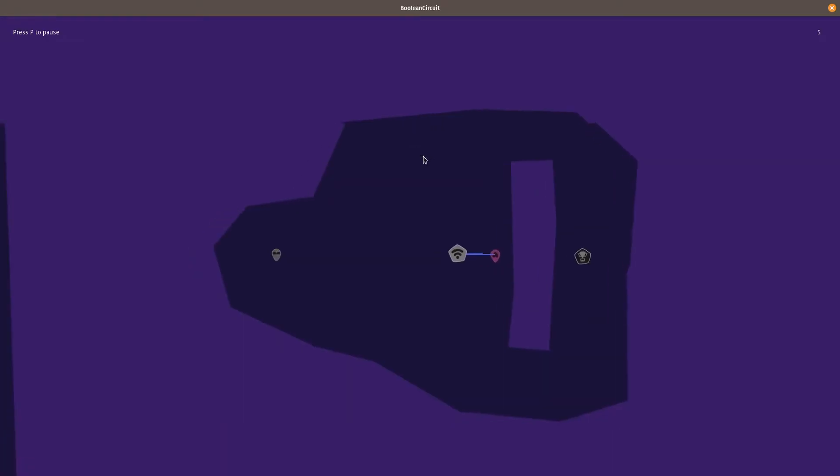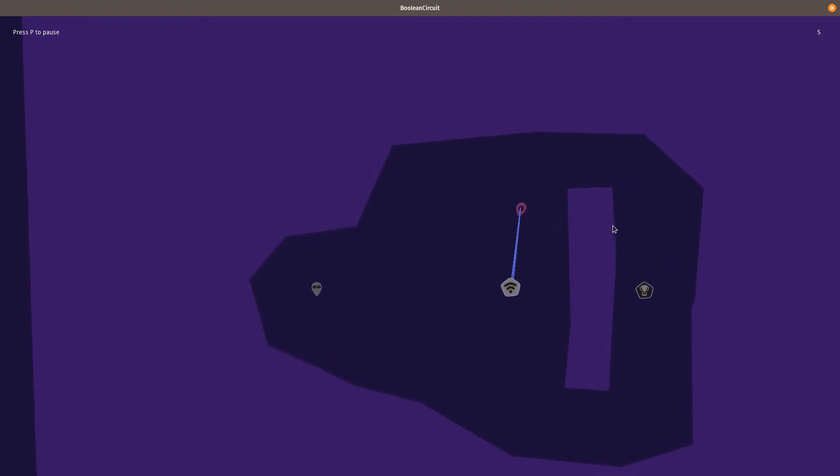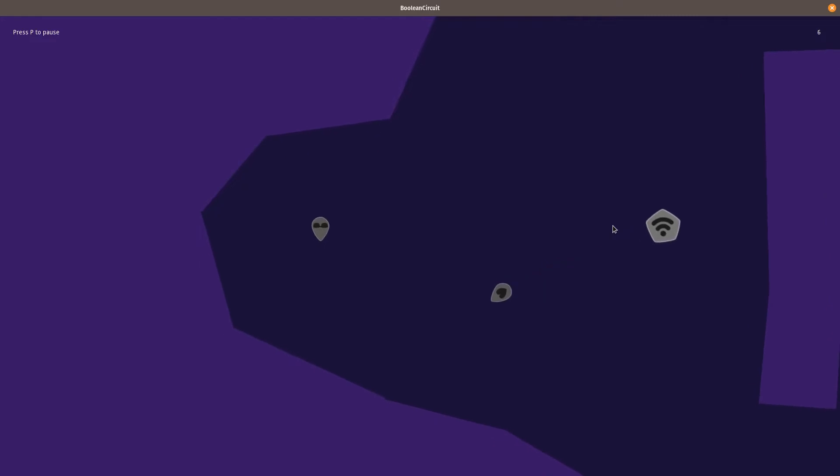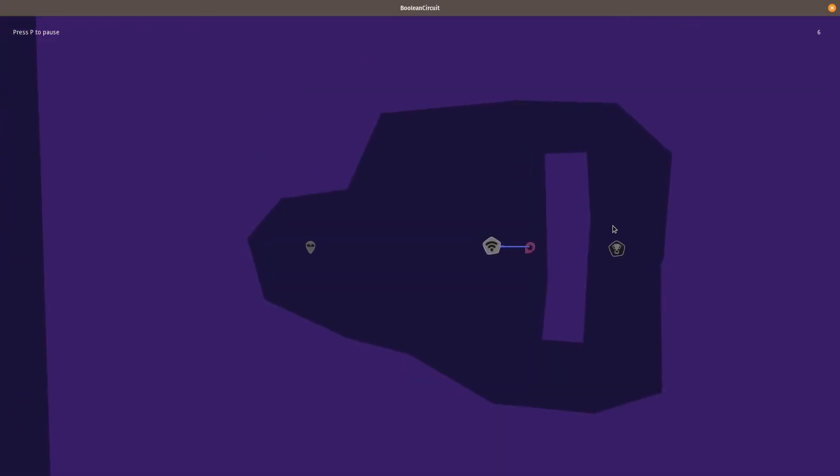Here's the game we created. It's called Boolean Circuit. The idea is you have two characters played by one player. Any character without a connection can't move. If both characters get disconnected, you must restart the level. Watching my roommate playtest was humbling, to say the least.